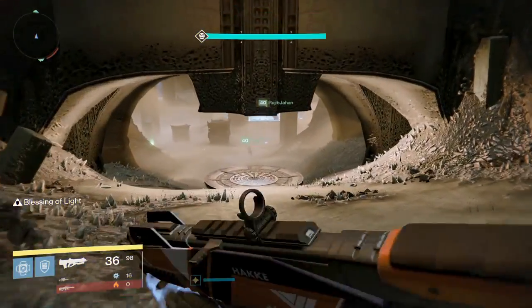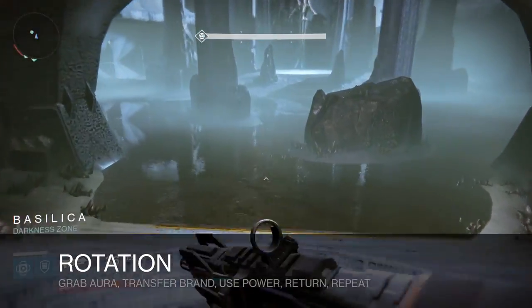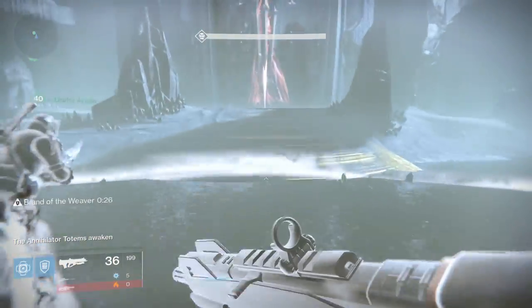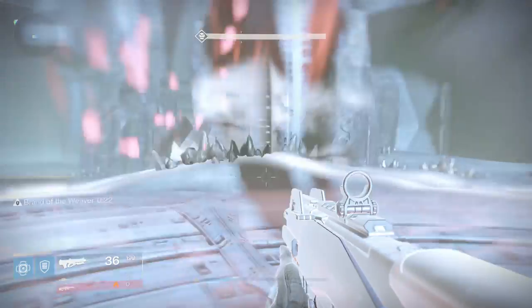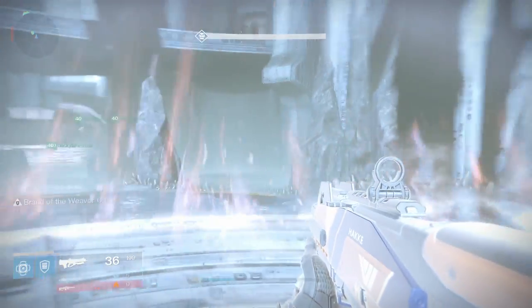Here is the rotation. To clarify: you grab the aura, transfer the brand, use the power, then return to where you were before — and repeat. This cycle will be done by every single guardian, so everyone needs to know what to do.